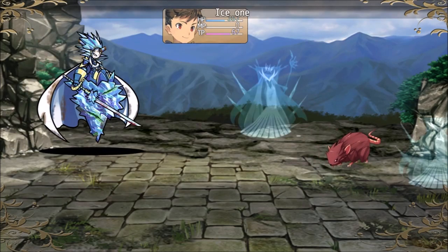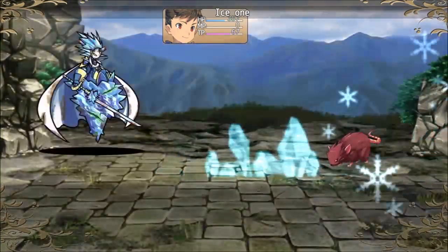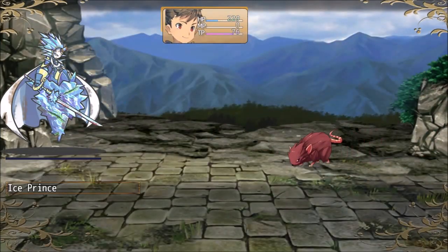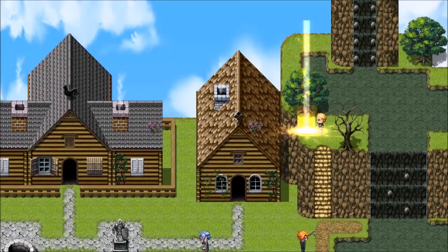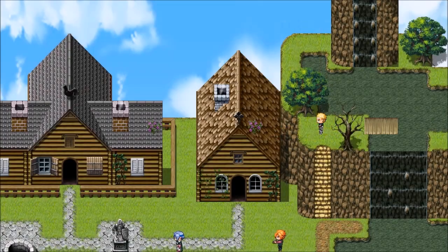Look at our enemy — his injuries are visible now. For now the way is free and there is time for quests.